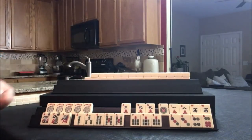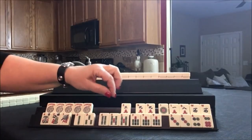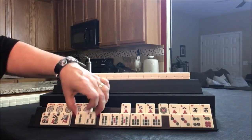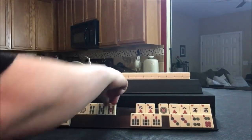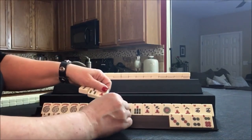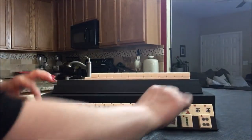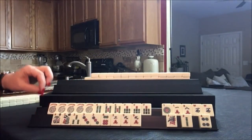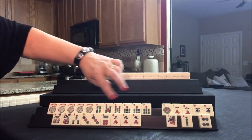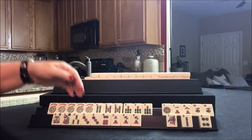Look at all those sevens though — I don't want to waste those. Four, five, six, seven quint. Four, five — we need a six-bam badly. And then a three, six, nine. Three, six, nine mixed suit, kong hand maybe. We'll see. Four, five, six, seven consecutive run quint. We need a six-bam in here as an option.